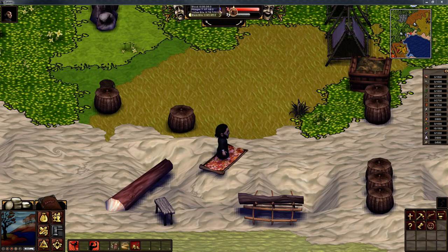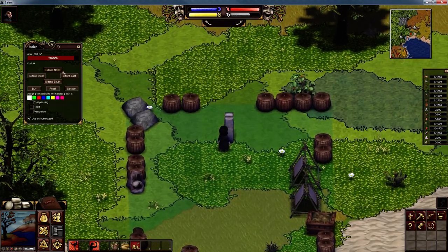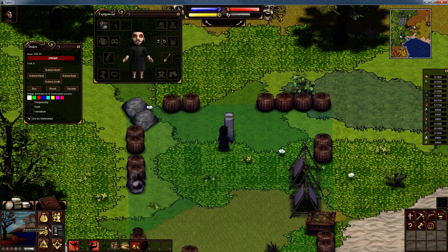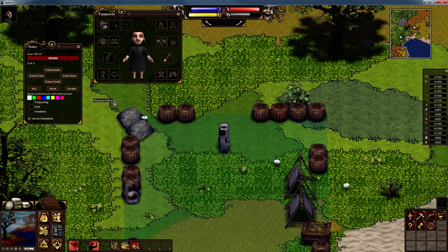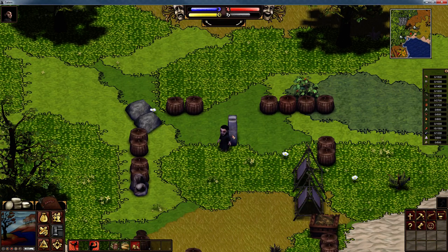When you log in, it is always a good idea to check your claim stone is topped up. Right click on it — it needs 24 silver to be topped back up. Bring the pocket up, right click on your purse, left click take, press enter, and then right click with the money on your claim stone. It deducts the money and tops it up. That's the first thing to always check. It doesn't use much silver each day.